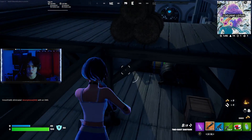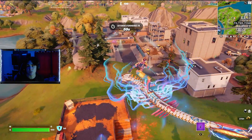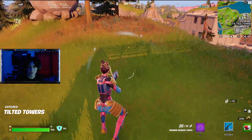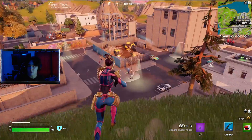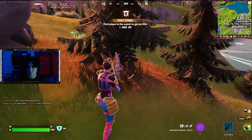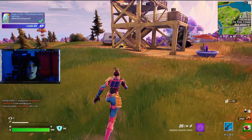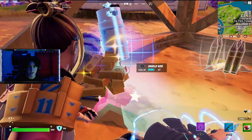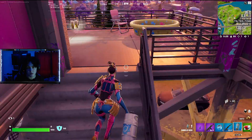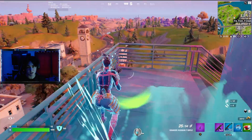In my last upload I mentioned The Block 2.0, where players can make buildings or designs for Tilted Towers to potentially get added in. Now there's an upcoming fund-a-building feature where players will be able to fund new buildings made by other players, and this is related to Tilted Towers and The Block 2.0. We're actually going to decide the future of Tilted Towers, so make sure you're making the right choice on what building or design you want, because it may be permanent.